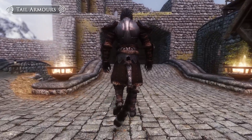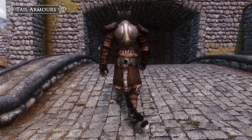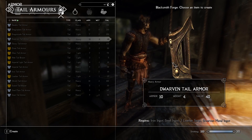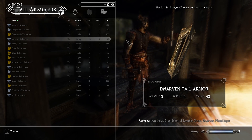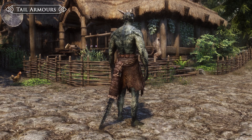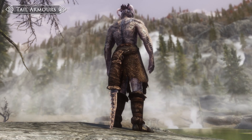It also comes in two versions depending on the approach you want the mod to have. The first option adds separate entirely new Tail Armour pieces to the game, which can be equipped alongside the matching set or any other armour. These are craftable and let you mix and match the armours to suit your style. The second version of the mod simply integrates the Tail pieces with the vanilla sets, so if a Khajiit or Argonian equips them they'll automatically have their tail covered.